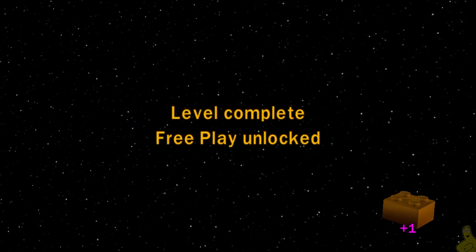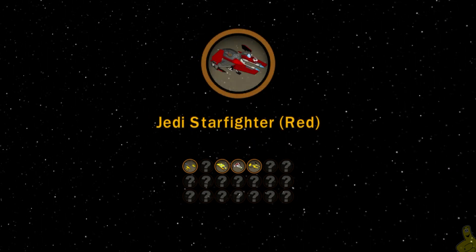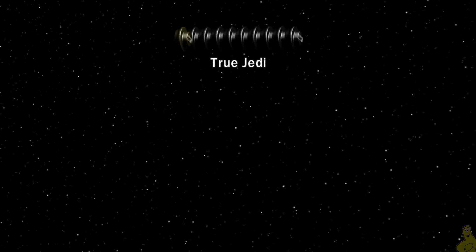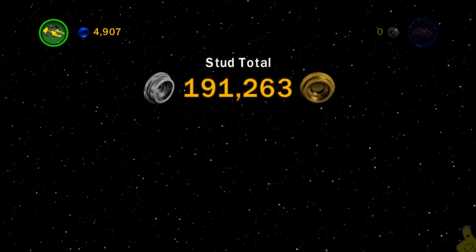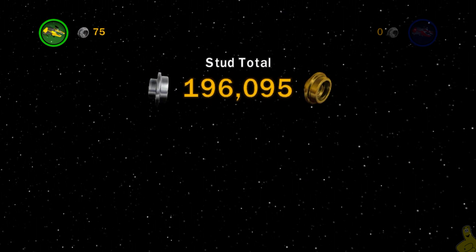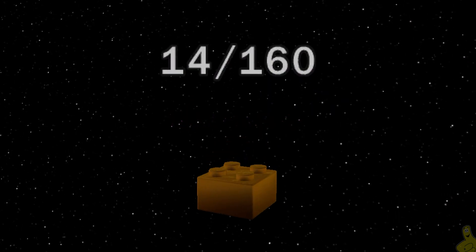Short and sweet level and the cutscene. Look at that — level complete! And of course, free play on lock. We got another vehicle — in fact we've got two. We got two Jedi star fighters. We'll add those to the list. Thank you very much. Oh, 20 percent — not doing so hot there. But that's again another casualty of not shooting the pew pews. But hey, we're getting close to that 200k. We're a long ways away from that million we need for that red brick. However, it's all good — we'll get there eventually.